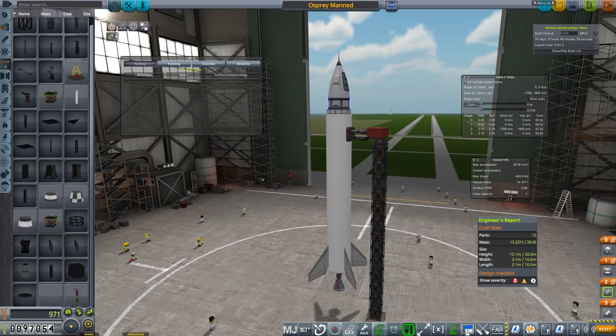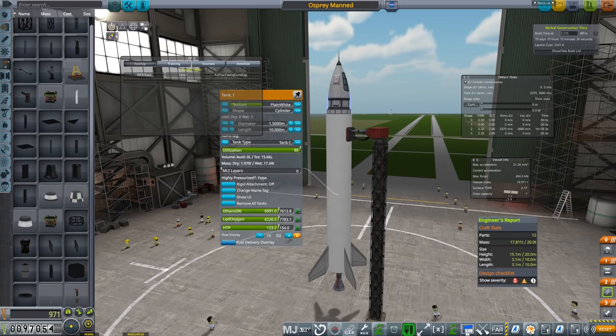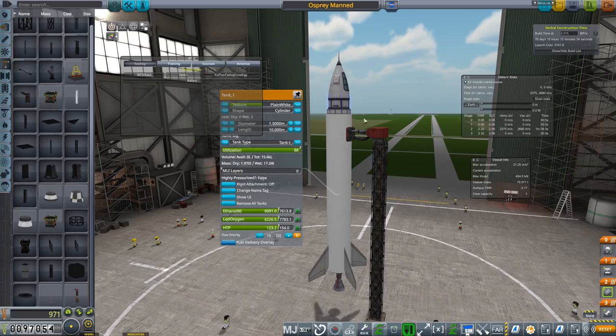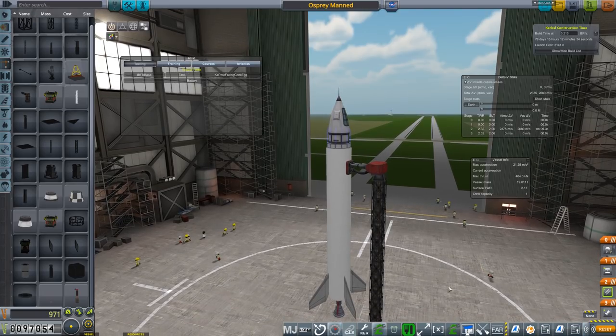We're only just over the limits — the limit is 20 tons, and realistically engineers would add at least 50% on top of that. I'm not too bothered if we're slightly over. We can bring the HTP up, and then refuel on the pad itself. Let's see how well this actually flies — we'll save and go to the simulation.